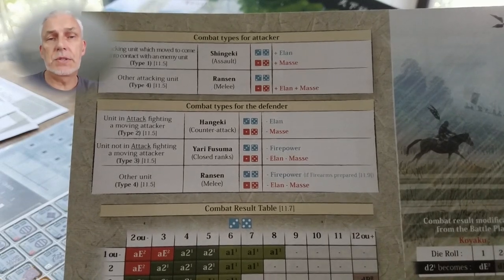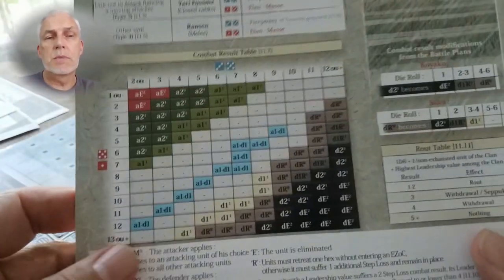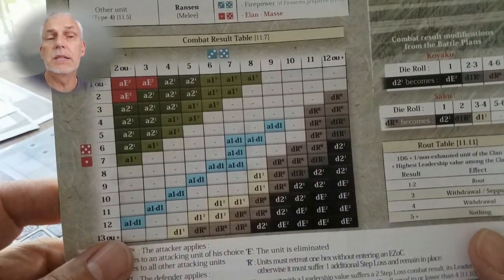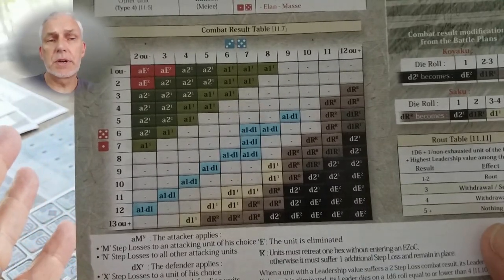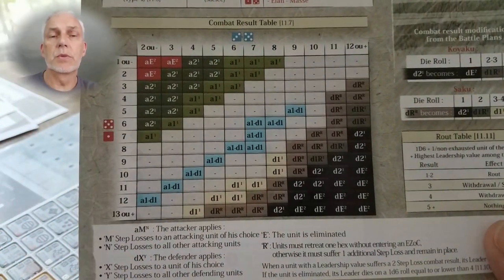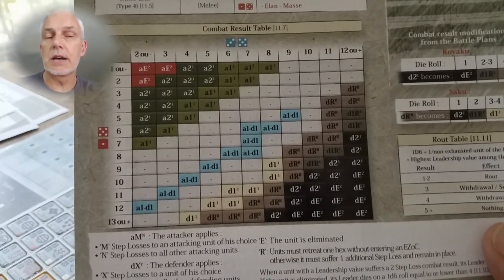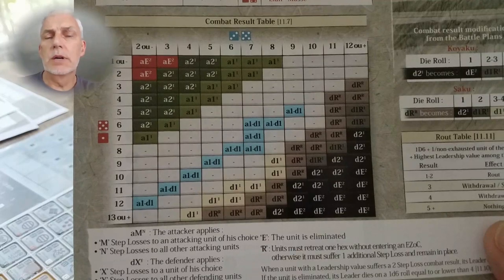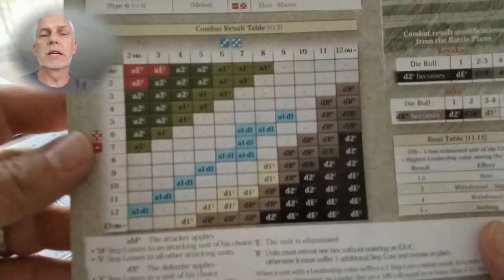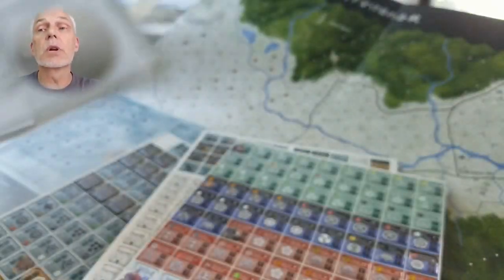Elan and mass are the driving factors for combat results. Out of maybe 50 or 60 combats we had, at least half ended up as a no-result. At first that's frustrating, but once you understand what's going on, it makes sense — once you're in a fight you'll have a hard time pulling your guys back out, recovering them, or removing damage. Once you're in, you're in. You have to make the right choice at the right time about when to engage.